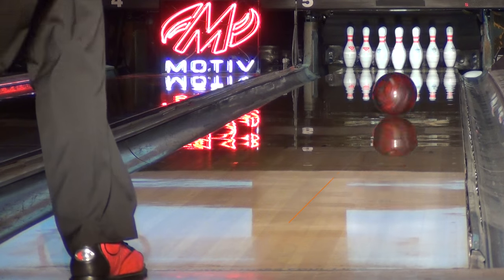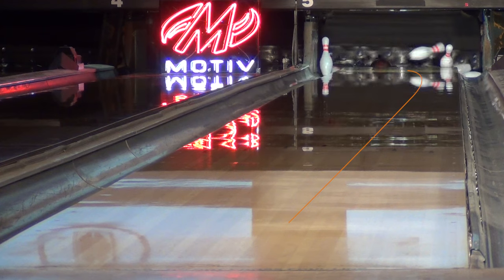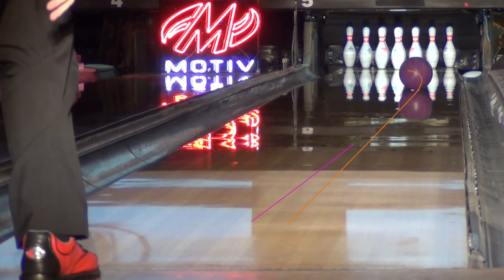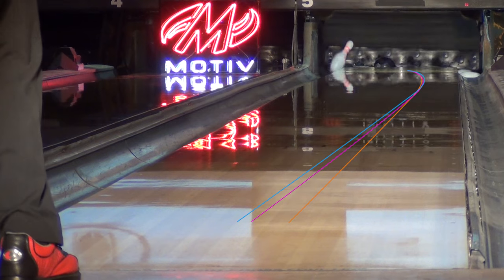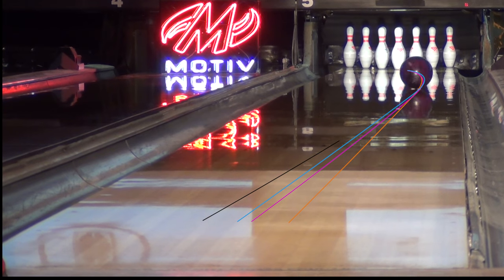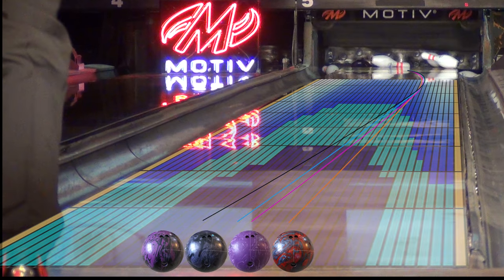In this comparison, you can see how the Ghost compares to other balls in the line. Fear is the straightest, Havoc is the roundest, Trident is stronger and more angular than Havoc, and the Ghost flat out hooks. This is by far the strongest ball Motive has ever produced.